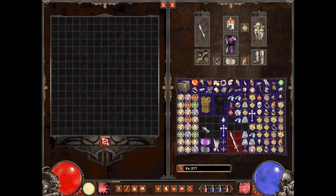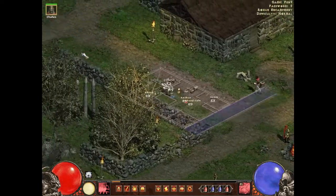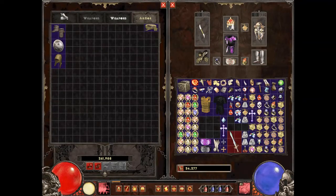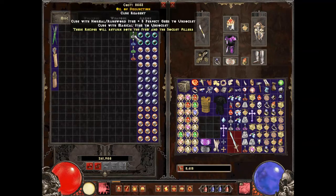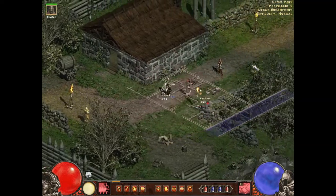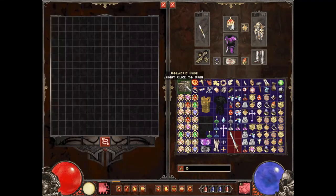Now we're going to take a look at some of the new items here, which are the oils and what they do. I'm going to pick up a few of each and then we'll see how they work. Each oil usually has a few uses, but we'll go through them.